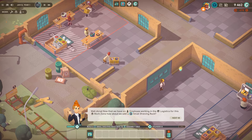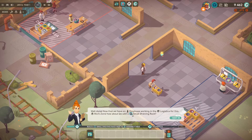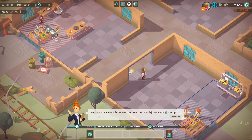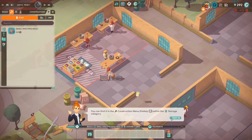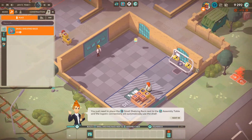Well done — there you have an employee working in logistics for this work zone. How about we add a small shelving rack? Finding the construction menu — help key number one. Small shelving — where is that going to be put? Assembly table here — so that's what I was doing.